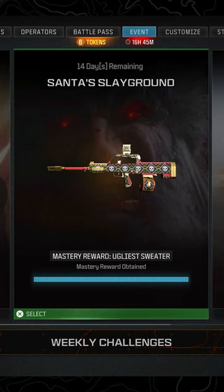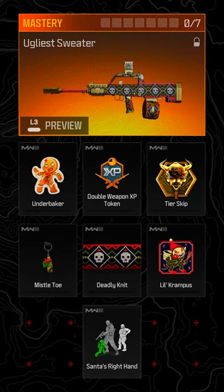The Santa Slayground Holiday Event is live in Modern Warfare 3 Multiplayer, Zombies, and Warzone, tasking players with completing 7 of 21 challenges total — 7 for each mode of Multiplayer, Zombies, and Warzone. They're simple, but ones that you have to go for consciously.